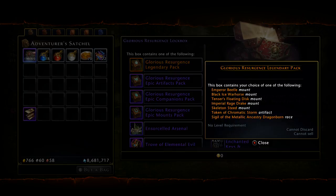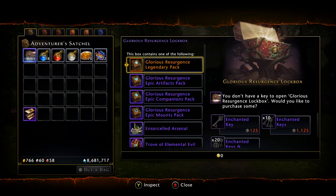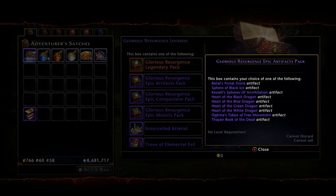This is just my personal opinion, but I think the Glorious Resurgence is one of the best lockboxes in the game. However, it does seem to have the worst drop ratio as well. Moving on to the Epic Artifact Pack - nothing too new in here. I believe you can get all or at least most of these artifacts out of the trade bar store. However, if you don't use trade bars and you happen to pull one of these, you can choose which one you want.